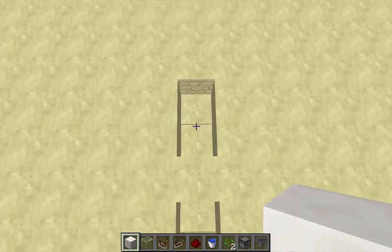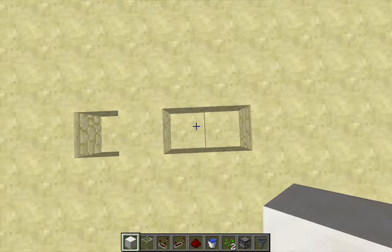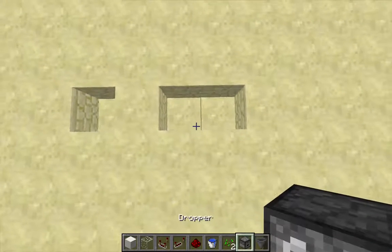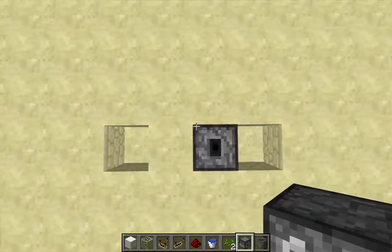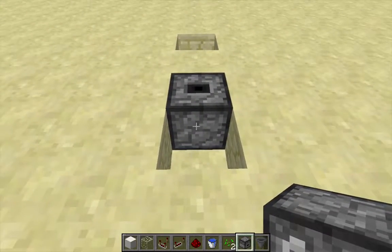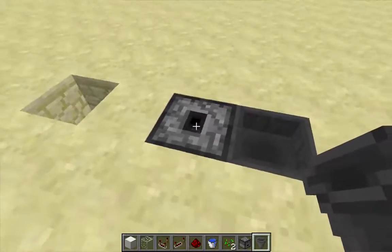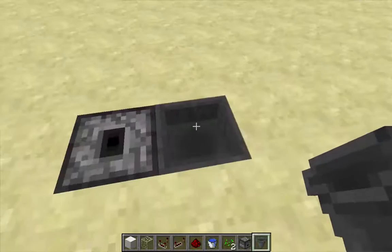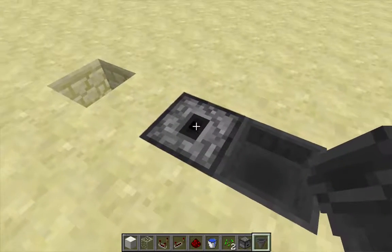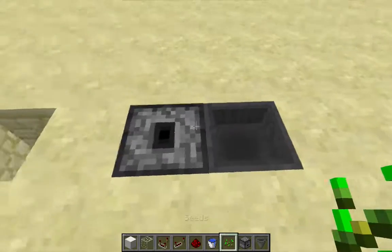I want to put a dropper facing up in this spot right here, and I want to put a hopper going into that dropper right here — so this hopper is pointing into this dropper. I want to put one item into this dropper to start; let's go ahead and just toss it in the hopper.